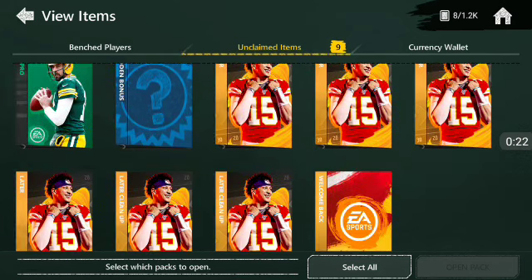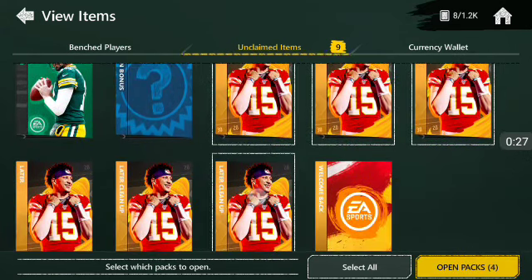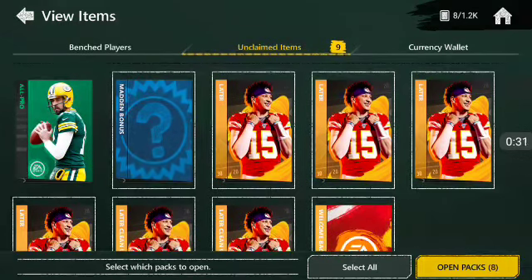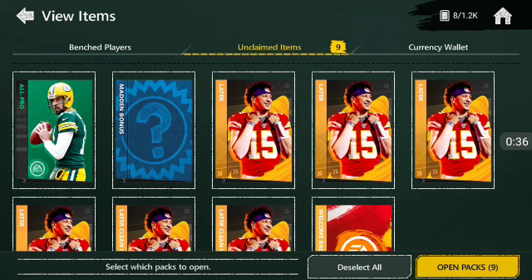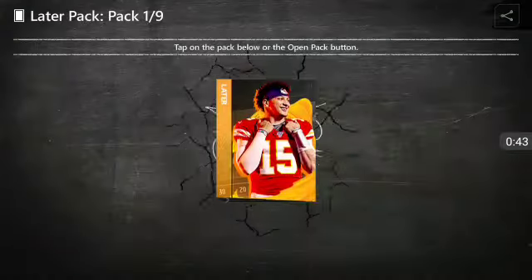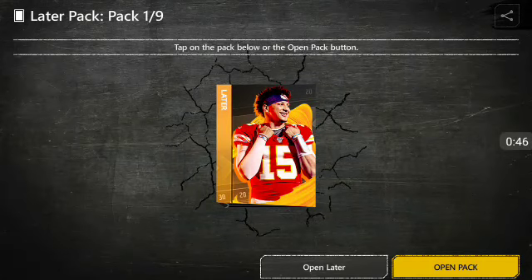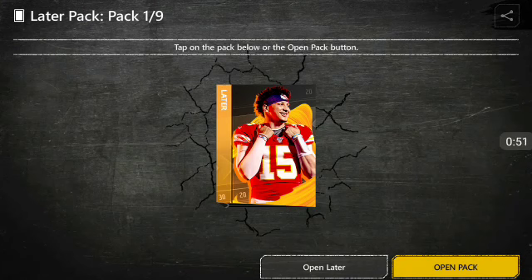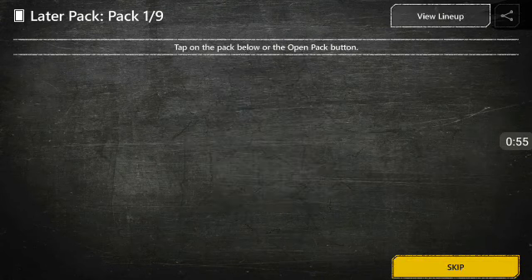We're gonna go ahead and open up these juicy packs that I got from last season. Right here, these are the Now Later packs. As you guys can see, this is a welcome back pack, this is a random pack, and this is the All Pro pack from this year — an All Pro pack for free, I'll take it. It wasn't really free, it cost me like two dollars, so two dollars for an All Pro pack, I'll take it. I believe these are like two silvers or better.